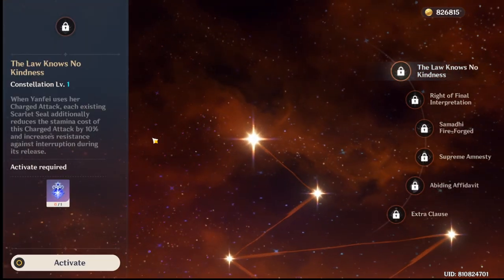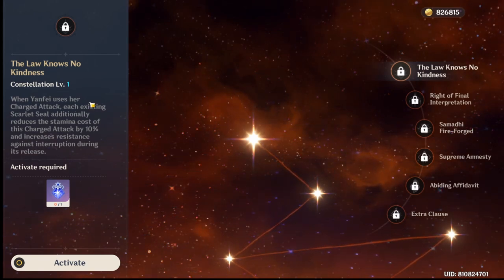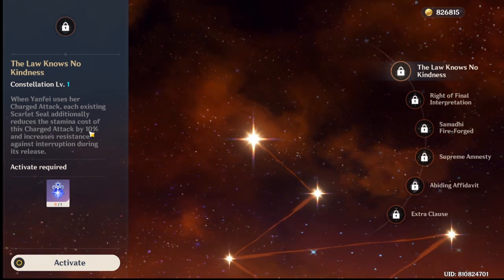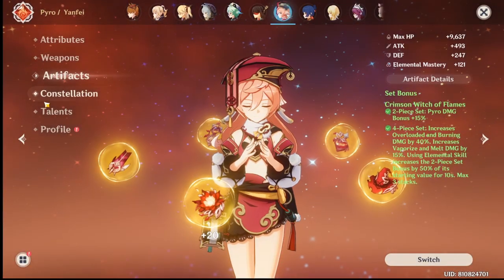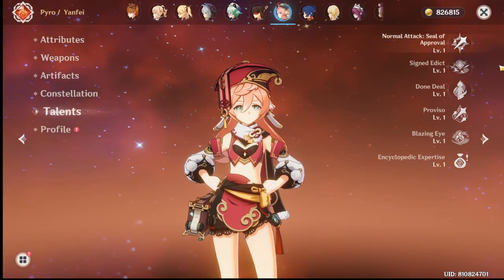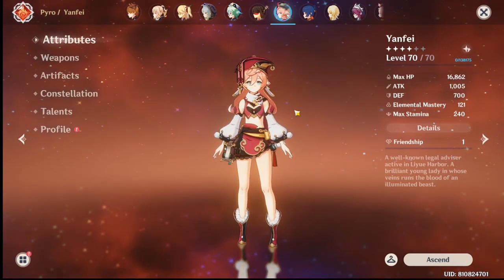And that is why you need this. When Yanfei uses her charge attack, existing scarlet seals additionally reduce stamina cost by 10% - that's 30 plus 15, so 75 stamina decreased. It's very high because she relies on charge attacks more.